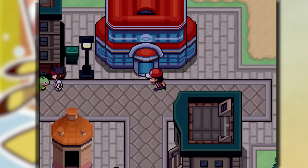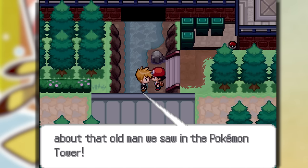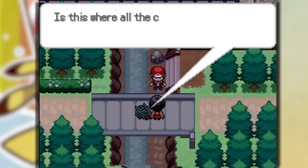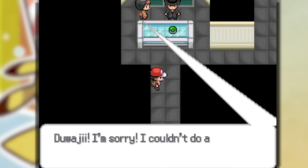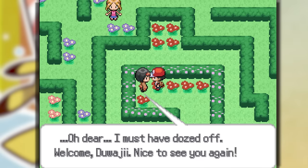Here we make it to Celadon City. When we try to take on Erika, a bunch of Team Rocket grunts start wreaking havoc. Erika's not having it — we go into the sewers with Erika and find the Team Rocket base. After taking everyone out, we finally get the opportunity to take on Erika.